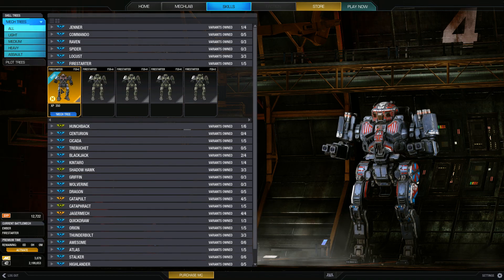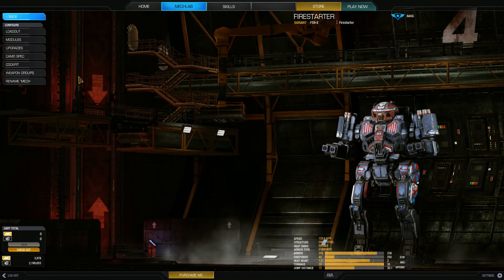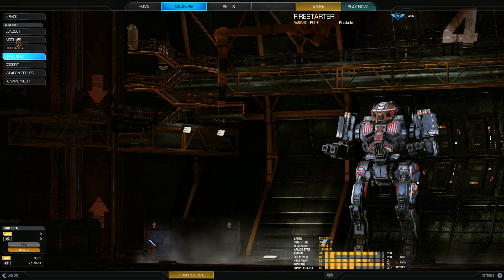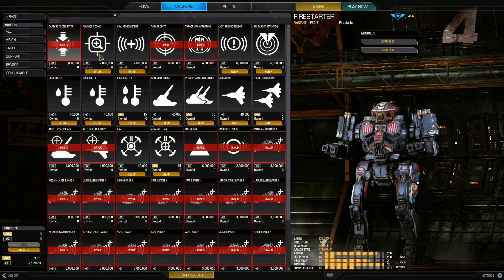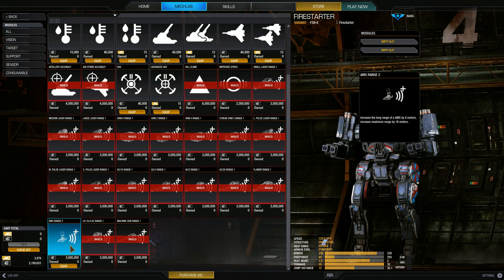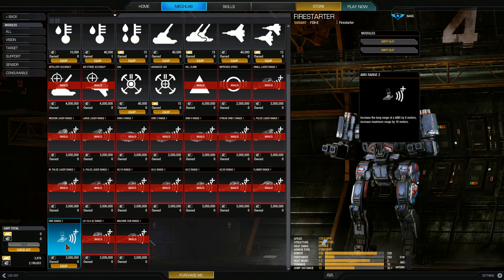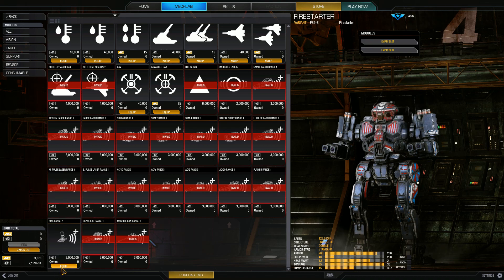The modules cost 3 million C-bills each to buy. If we go to the Firestarter's module loadout, you can see them all listed at 3 million, 3 million, 3 million — they're a bit expensive. I kind of wish they'd lower the price a little, especially if you don't play as often. Looks like I just barely have enough for the AMS Range module, but I only have 2.2 million right now.